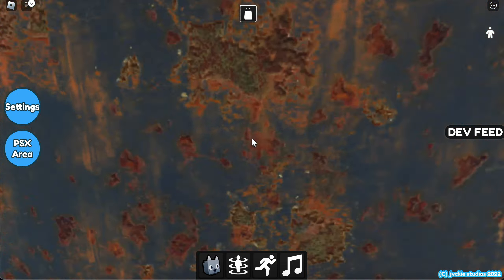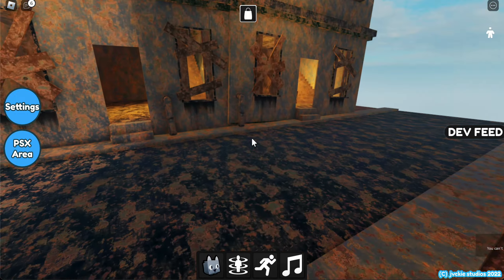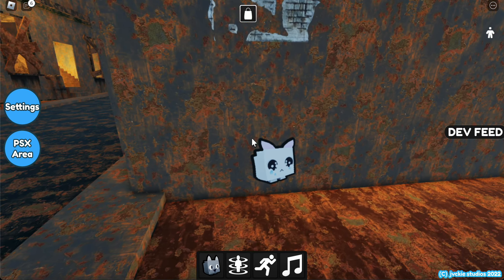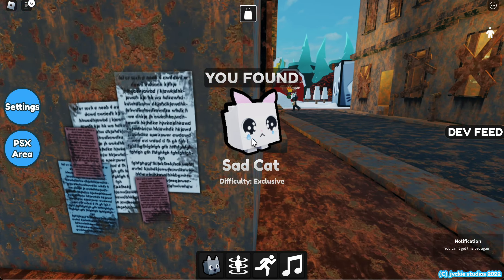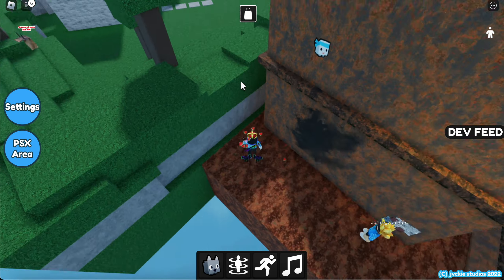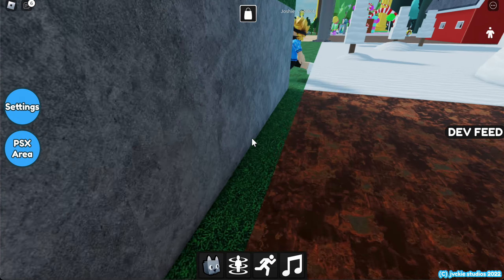There's a yeehaw cat! Nice. Difficulty is medium. How do you get on the roof of the building though? This is kind of hard. There's a bunch of pets behind the wall. There is a sad cat. There's also... That's pretty much it. I thought this piece of paper was a pet, but I guess it's not. There's also a blue big mascot over there, which I'm not entirely sure how to get. Doesn't seem like there's anything hiding in the walls.